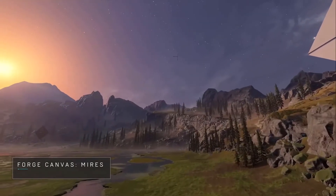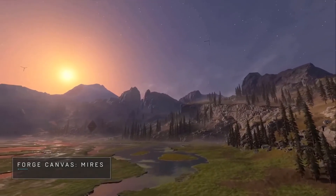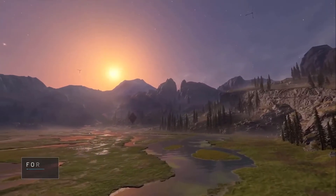This is Myers. It's a marshy wetlands environment. It's pretty cool — the sun reflection off the water.